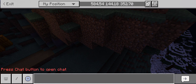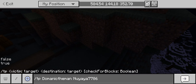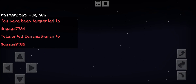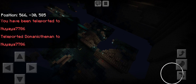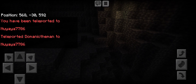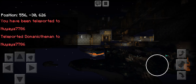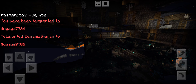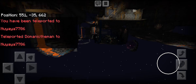If we teleport to a mama's account, we will be in an ancient city. And then if we go through this wall, since I'm a spectator, there is an abandoned mineshaft and another ancient city.